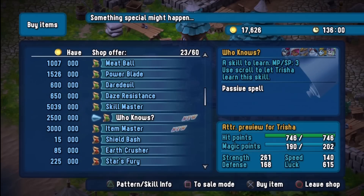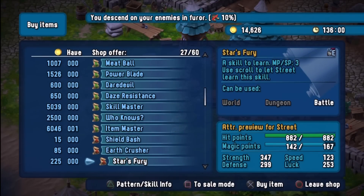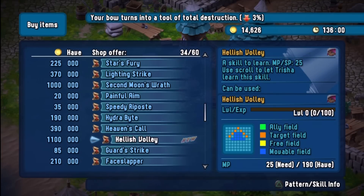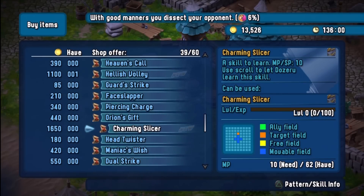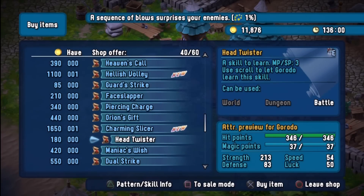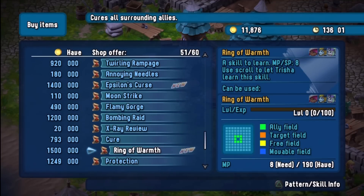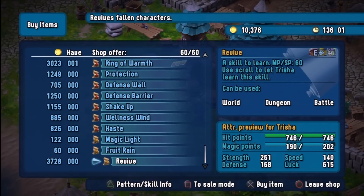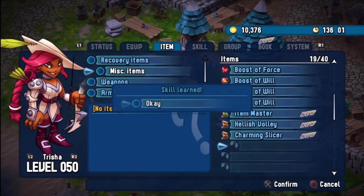Who knows? I don't. I'll leave it for now. Item Master — it's a little bit expensive, but we'll buy one anyway. Hellish Volley for Trashart — we'll go ahead and buy that because it seems to do a lot more attack to enemies. We'll buy that for Dozer, we'll see how that goes. That'll actually come in handy I think, we'll buy one of them at the moment. Anything else? Nope. We'll just go ahead and learn all these skills.